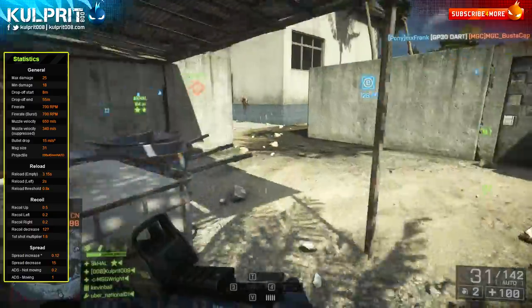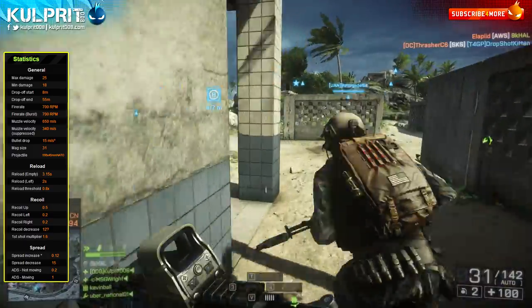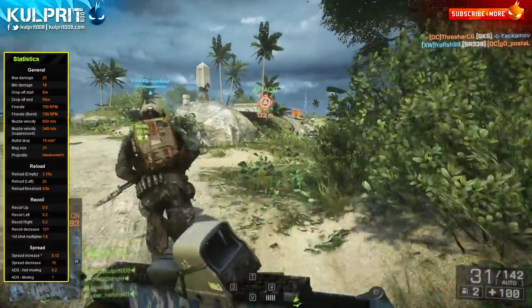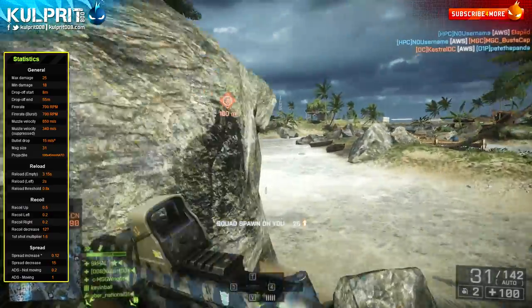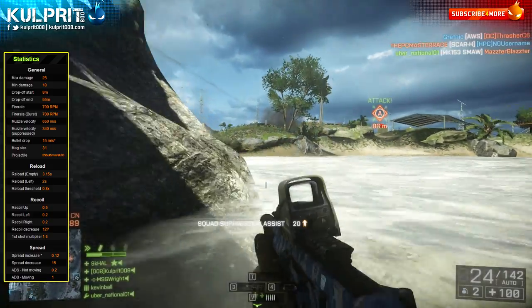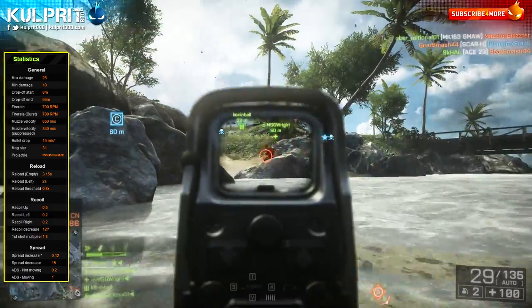It has very good tactical reload at about 2 seconds — that's on the high end for assault rifles, so you're not going to get too many deaths due to reloading. It also has manageable recoil stats: 0.5 vertical and 0.2 / 0.2 horizontal, which adds up to about 0.4 horizontal. The horizontal recoil is actually pretty good and nicely balanced.